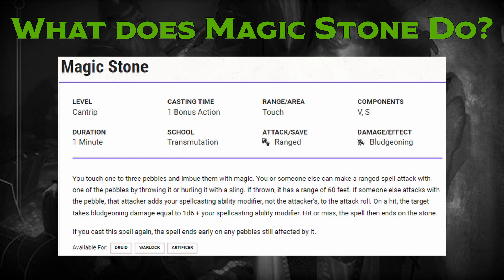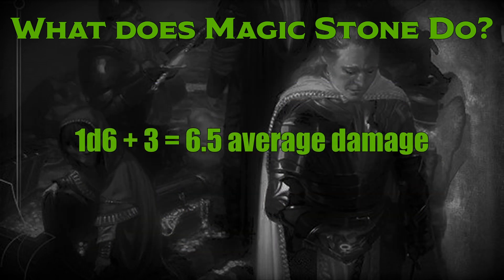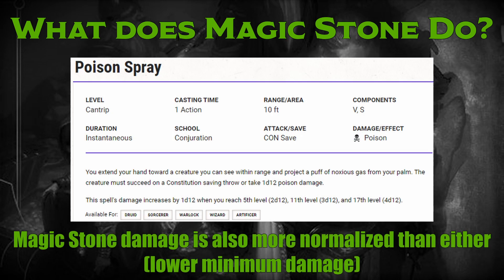If you're a druid with a plus 3 wisdom modifier, Magic Stone deals 1d6 plus 3 damage on hit, 6.5 damage on average. From a pure damage perspective, this is pretty solid. Only two other cantrips match this average damage: the oft-resisted and much-avoided poison spray, and the highly regarded toll the dead.